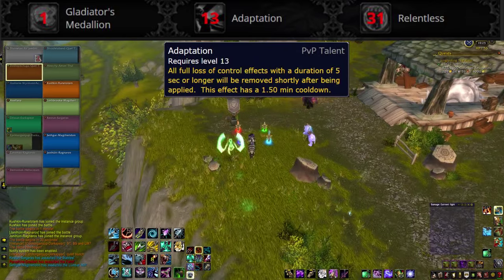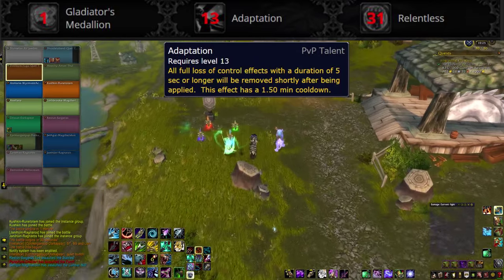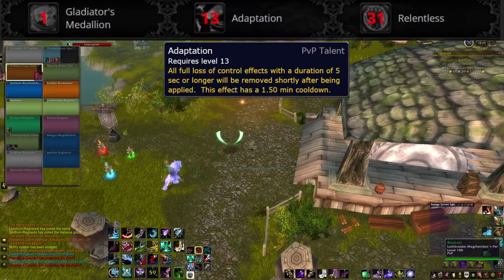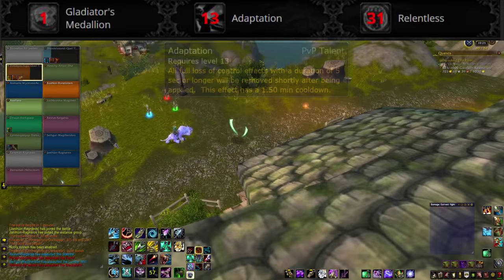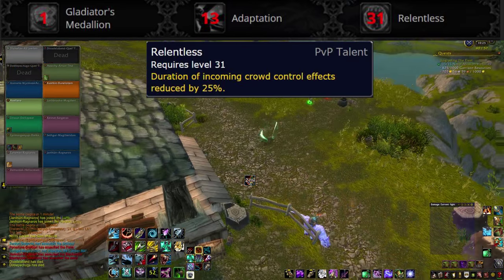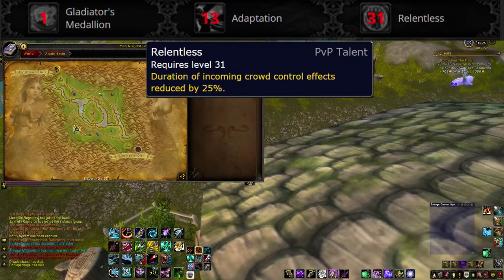Adaptation is a passive option that automatically gets you out of long CC, with a 1.5 minute internal cooldown. It'll get you out of things more often than the default trinket, but overall it's probably not worth it. Relentless passively reduces the duration of all CC you take by 25%, which seems really nice for beginners and casual PvP.